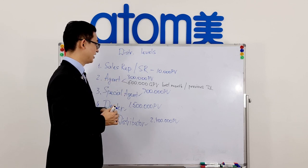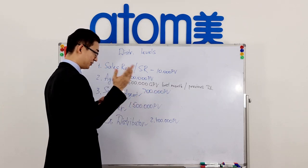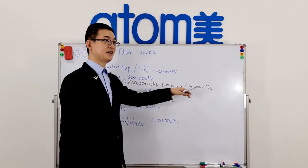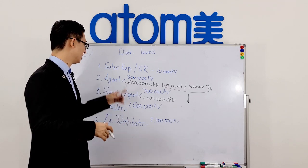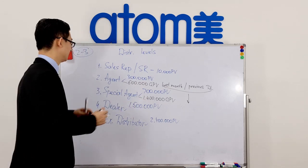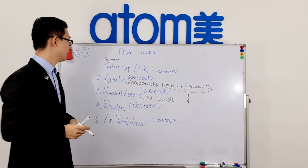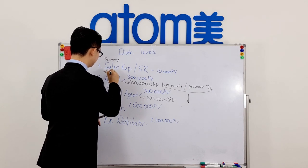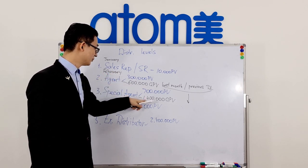That way you will become an Agent. It works the same way for all other levels. For Special Agent, if 700,000 personal PV is required, you can become a Special Agent if you achieve 1.4 million group PV last month and held the previous distribution level. So if you want to become Special Agent this month, last month you had to be an Agent and accumulate more than 1.4 million group PV.